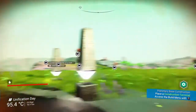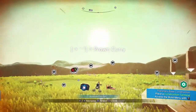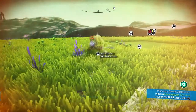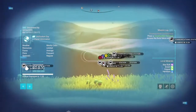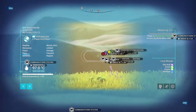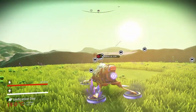When you exit the portal you'll find yourself surrounded by comm balls, all with little messages from fellow travelers. You're going to want to take a right as soon as you come out of the portal and spawn yourself an exocraft. Just as you look here from the right, you'll see these five colored beacons — and that's where our Unification Day base is. When you get into your exocraft it's only two minutes away.